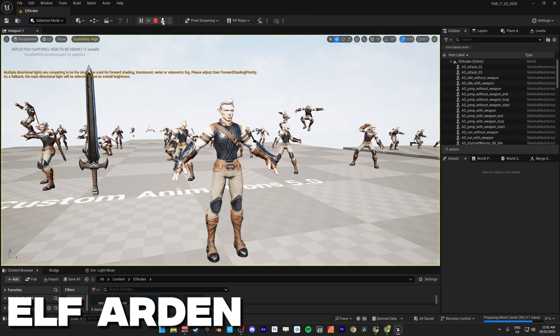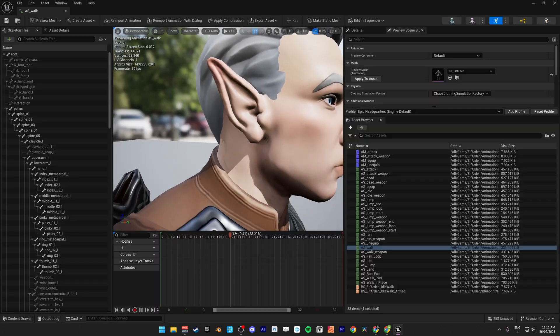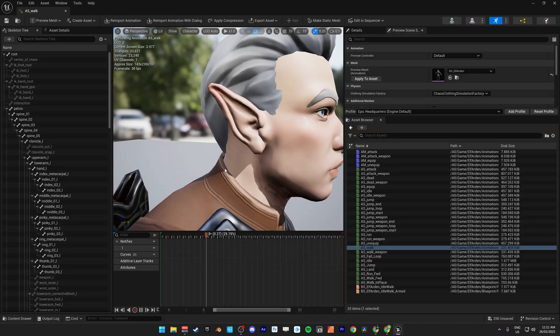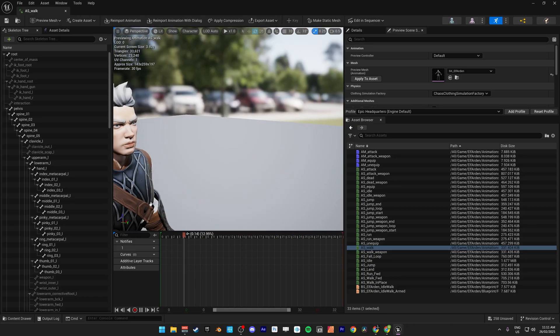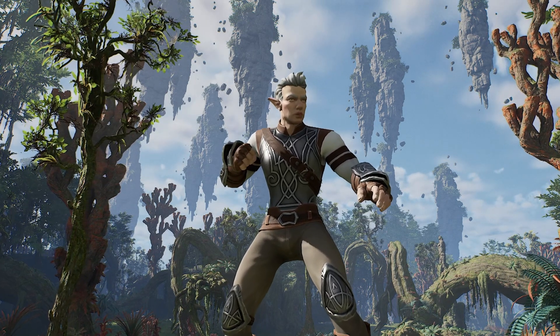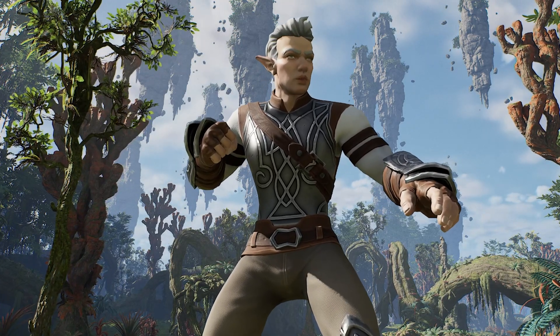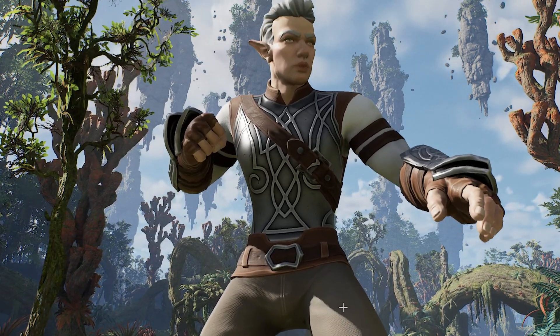Now let's check out Elf Arden. He's got a full animation set including attacks, movement, and idle animations, with physics-driven details like his ears bouncing while he moves, which is a nice touch. He actually fits beautifully in the sci-fi jungle, so why not combine the two. Imagine a cinematic where he's fighting off an alien creature or parkouring through the jungle. This character has some serious potential for a game or cinematics.